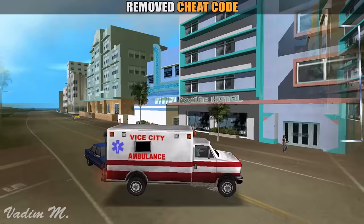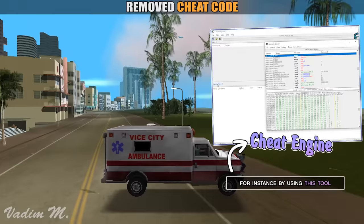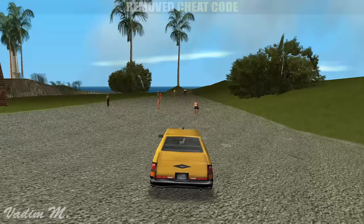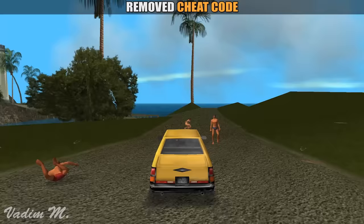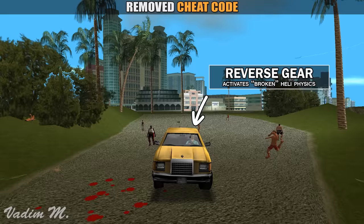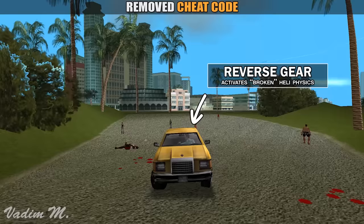The only way to enable it now is to use hex editing and trigger it in the game memory, because there is no cheat code combination available for it. If you somehow enable the cheat, nothing will change apart from one tiny thing. The reverse gear becomes broken, but at the same time it enables visible rotor blades. As long as you press the reverse gear, it will enable broken helicopter physics.